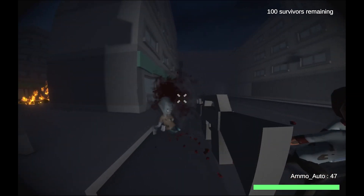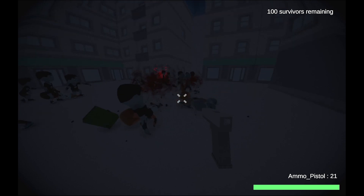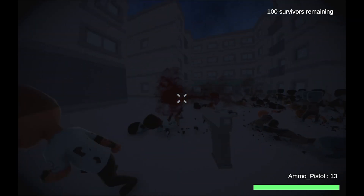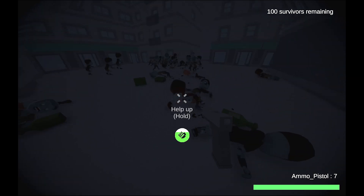When you have a group following you, defend them from the zombies as you escort them to safety. If a survivor gets taken down, a zombie will start eating them until they're dead, and after a few moments the survivor will turn into a zombie. But if you can kill the zombie before it kills the survivor, then you can help the survivor up.